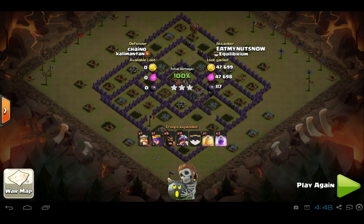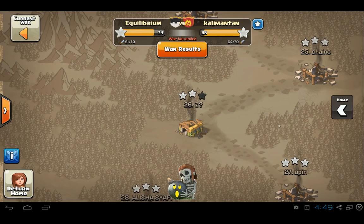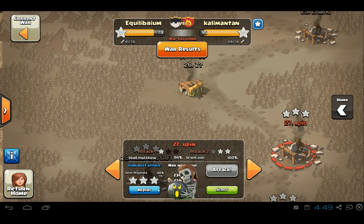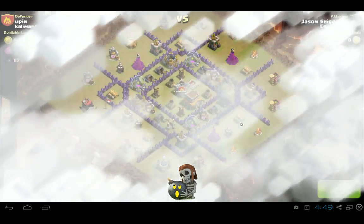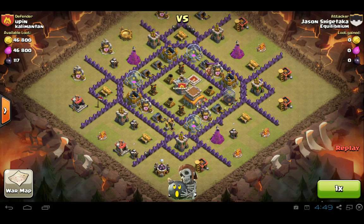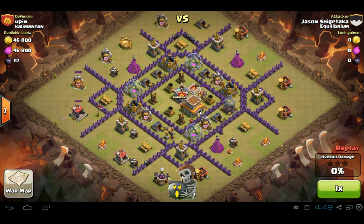It was a really well executed attack. Next we're going to look at a guy named Upin on their team. Jason attacked this guy, and I think he also used dragons. Now of course these guys are going down a few ranks — I think Jason went down like ten ranks.